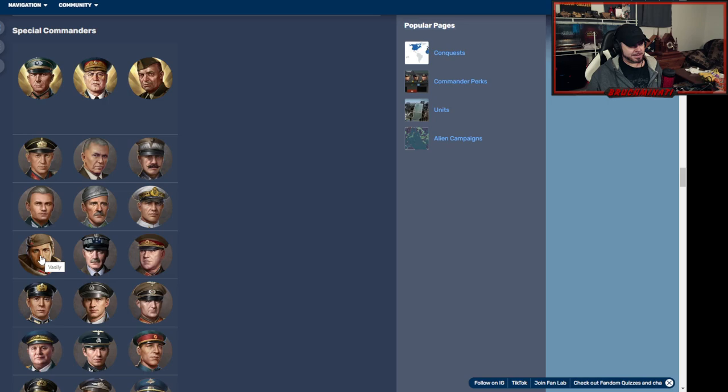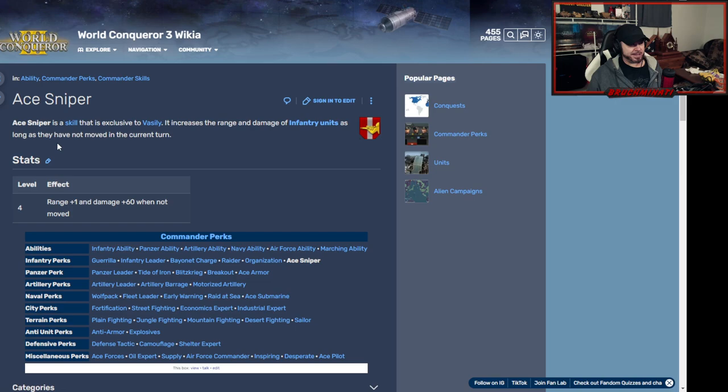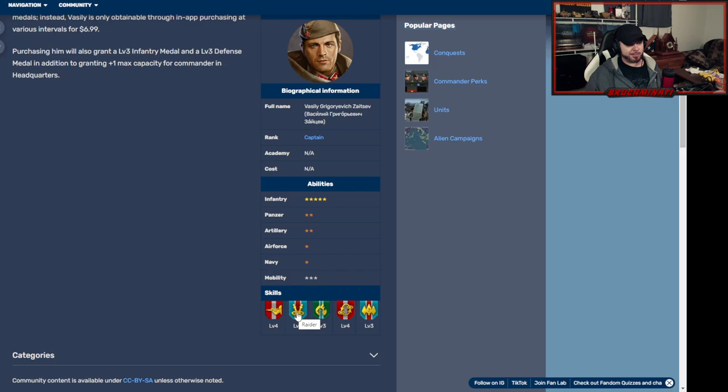Then we have Vasily, who is the best infantry general — bar none, it's not even close. He has an exclusive skill called Sniper, which increases the range and damage of infantry units as long as they have not moved in the current turn: range plus one, damage plus sixty. Remember when I started playing the 1939 conquest challenge and my tank generals would get absolutely destroyed on Stalingrad? I thought it was missiles — no, it was Vasily with this. He's also got raider, gorilla, and great survivability and attack perks. He's the best, it's not even close.